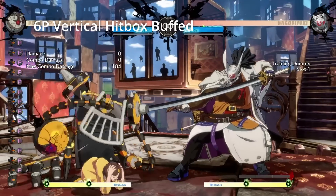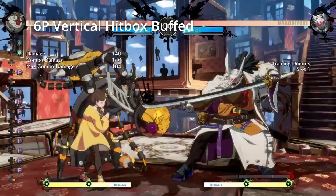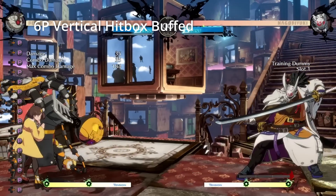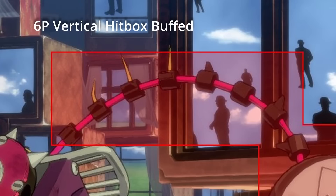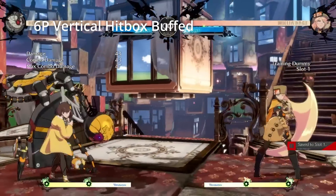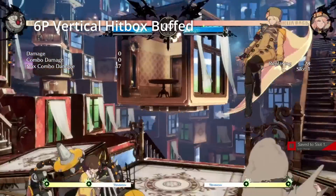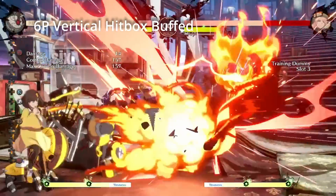6P has an expanded upper hitbox. Season 2 Bedman's 6P was a pretty bad move and was only usable by virtue of being a 6P in Guilty Gear Strive. When I read the patch notes I wasn't sure how good this would be — I did not know that they were adding an entire sunroof to Bedman's 6P. This hitbox change recontextualizes the move entirely. Not only does it hit reasonably high above him now, but it also protects him from cross-ups, very reminiscent of his Revelator 6P. 6P should be used quite often now to call out aerial approaches, but do note it still has quite a bit of recovery and 5P still yields better reward overall.